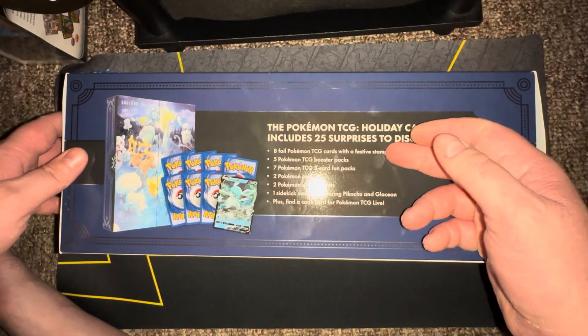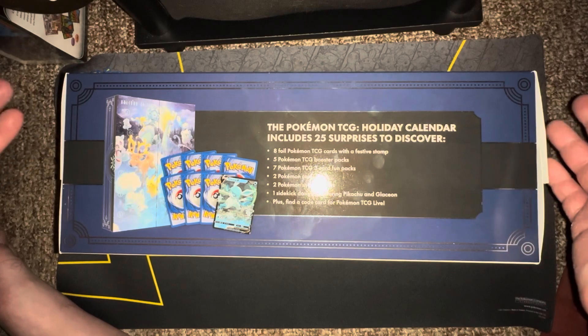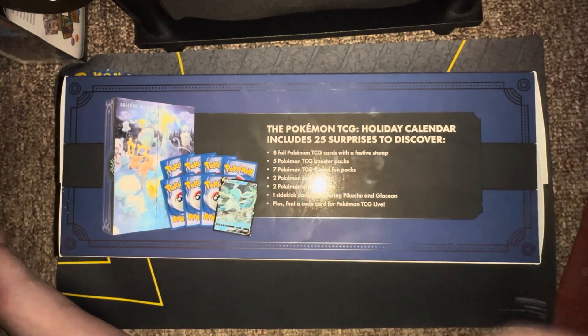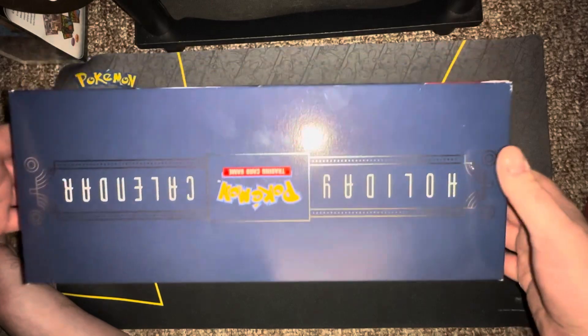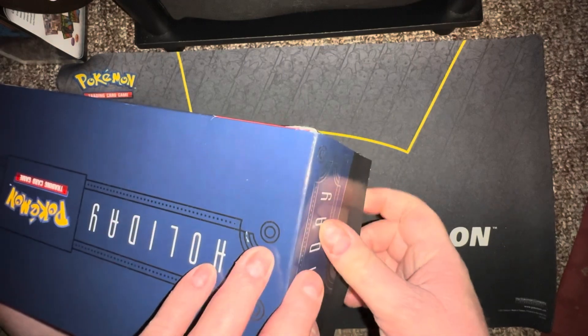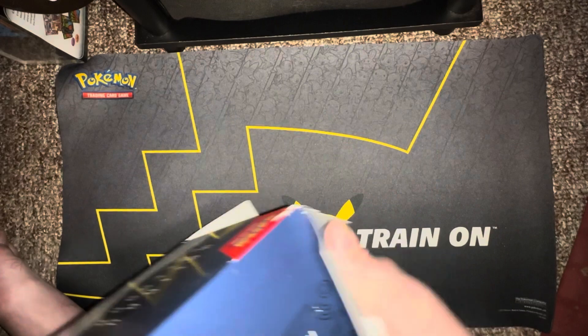Hopefully it's worth it. It says you get eight promo cards, exclusive cards, five packs, three fun packs — kind of like the Halloween ones, maybe these are Christmas themed — two coins, two sticker sheets, one sidekick dangler, and a code for the game live. This thing is actually pretty large and my setup is very tight, so I'm zoomed out at 0.6 of full scale. Anyways, let's just get into it.